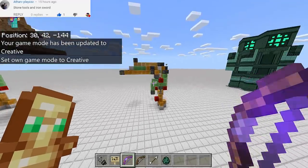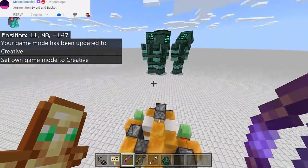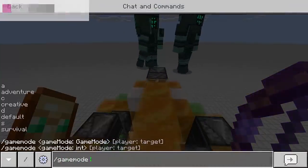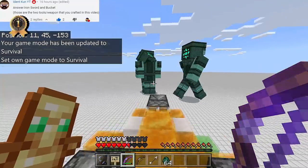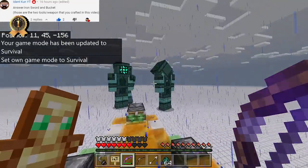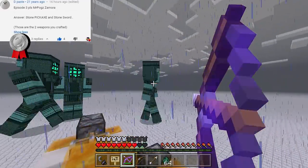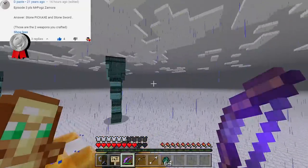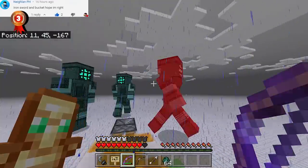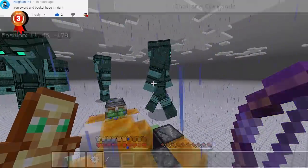I'll go to the legs — I guess these are honey blocks. It's still working! I don't know what happened, the house is stuck, but the legs are still walking, so it's still fighting. Come on, notice me! It's now raining — that's why I don't have the flame effect for my arrow.